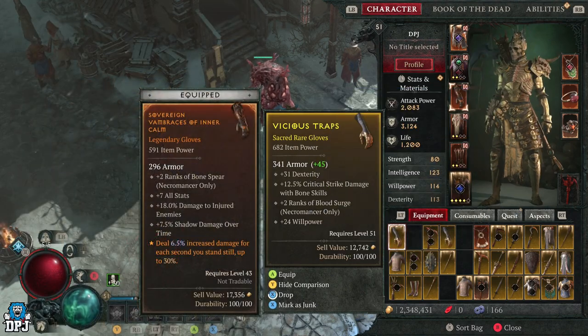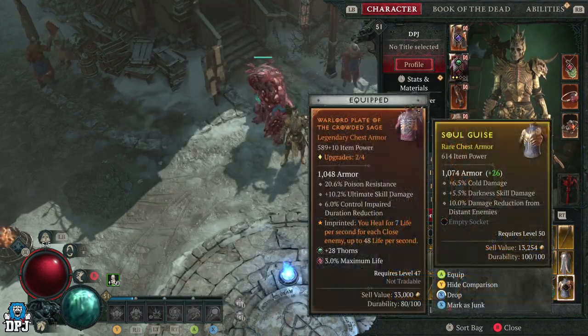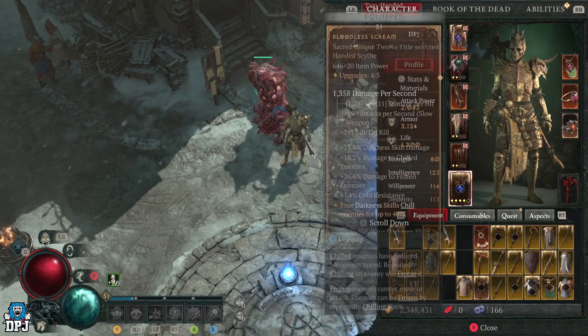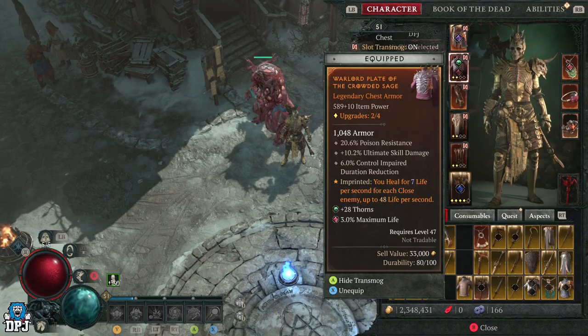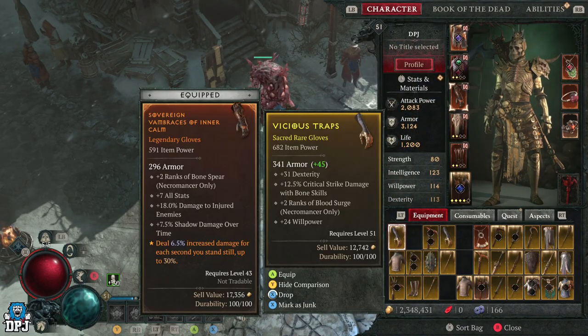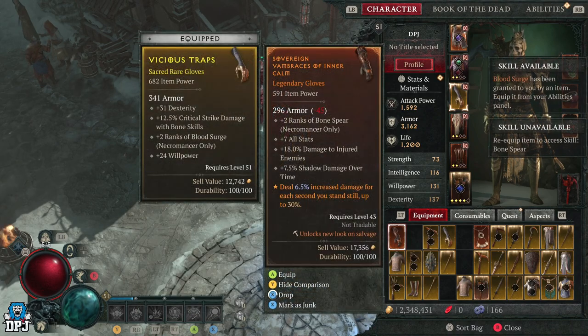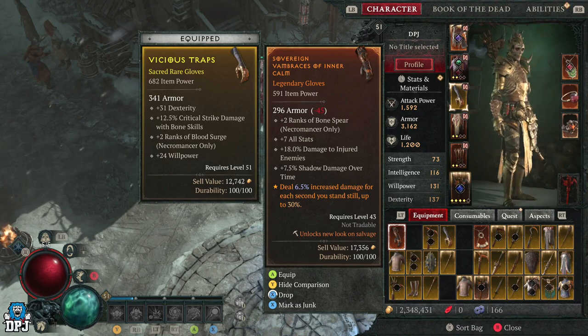Transmog in this game is pretty straightforward, but it is a little confusing — I've had a few questions about it, so today I will explain all. As you can see my character here looks incredible. Now I apply these arms to my character, these gloves — you can see when that text goes off the screen that my appearance has not changed. I still look exactly the same.